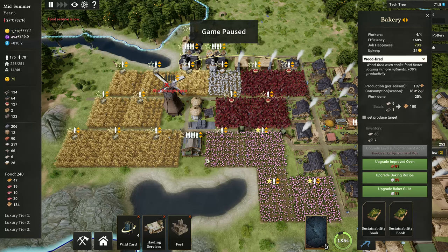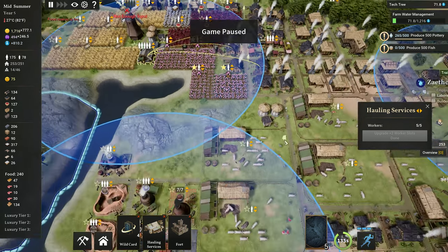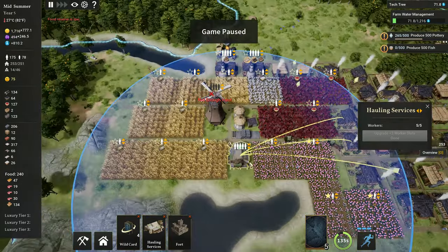Number 5 is another logistics piece of advice: build hauling services right next to all of your farms. Haulers — the people that work in hauling services — can carry five times the amount of goods as a normal person, making the harvesting process significantly faster and more efficient. These haulers will go around, vacuum up all the wheat, tulips, and everything, and bring it to where it needs to go significantly faster, allowing your population to start working on other things and get ready for winter. I especially like them upgraded and placed around all my farms.